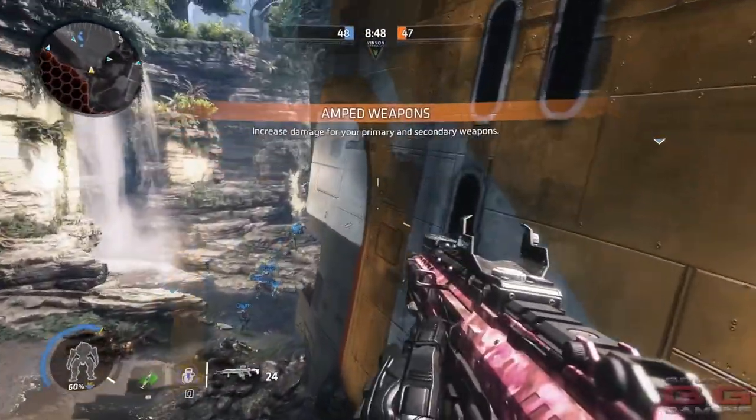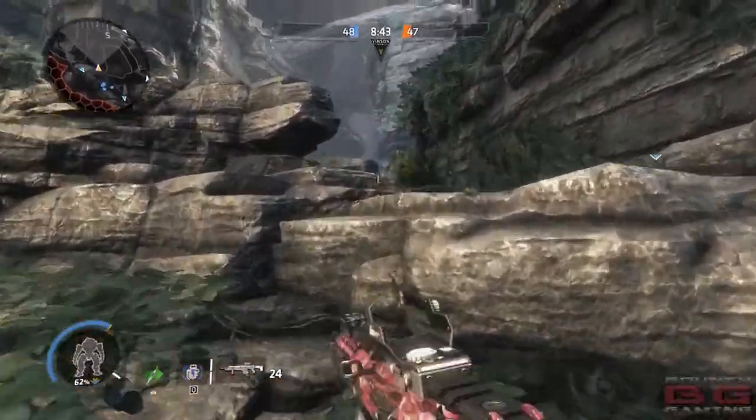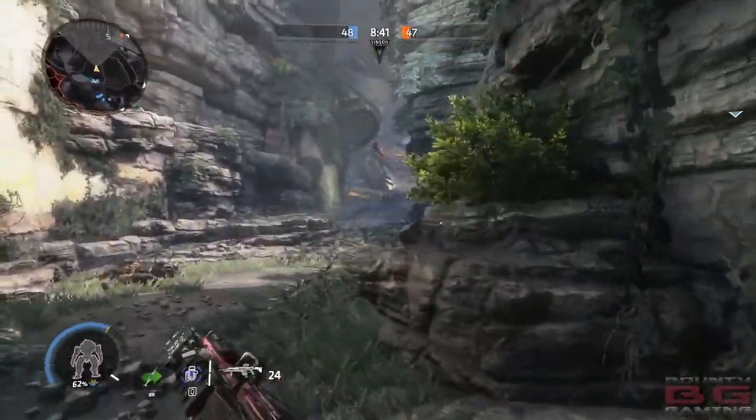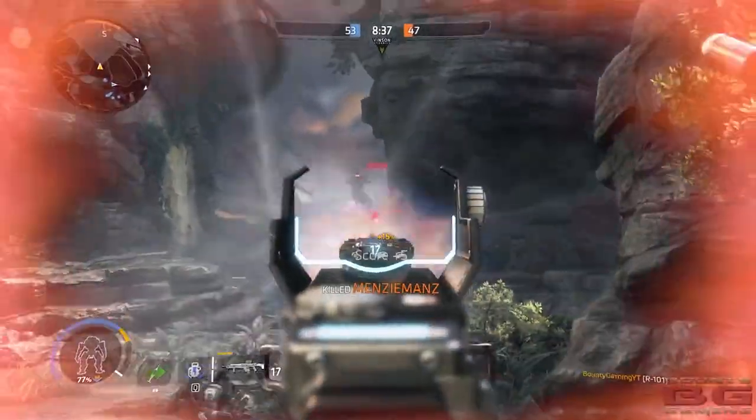We're also using Amp Weapons. Basically this gives you one less bullet that you need in order to get a kill. So it's going to help us work towards our Titan and really farm up those pilot kills, just like that one there. We're also using arc grenades — they're my trusty go-to.